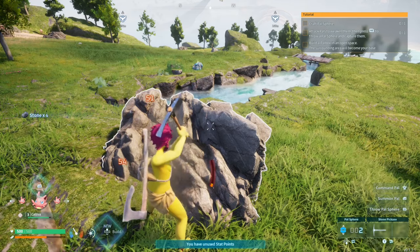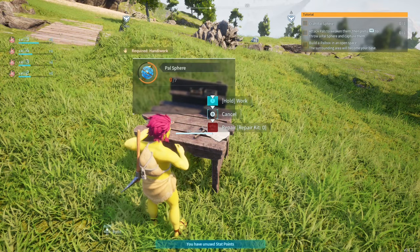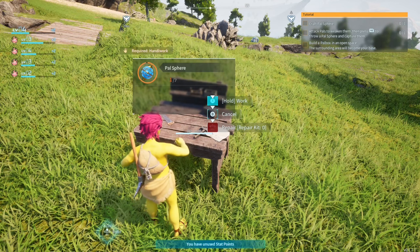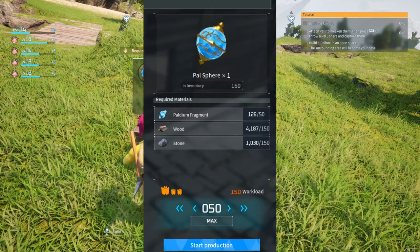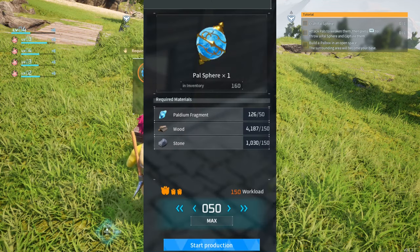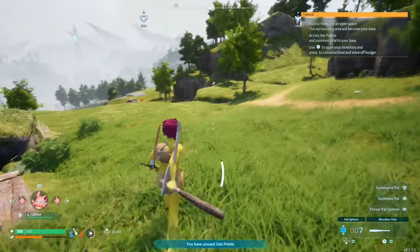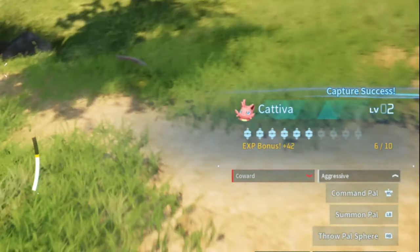Once your base is established, start gathering resources to craft pal spears. You can either go in waves and craft 10 at a time and then use them to capture pals, or grind out the farming to gather 50-plus spears to go on a catching spree. Total resources for 50 spears is 50 Paldium fragments, 150 stone, and 150 wood. The fastest way to level up in this game is to capture 10 of each pal — by doing so you get an XP bonus for each one.